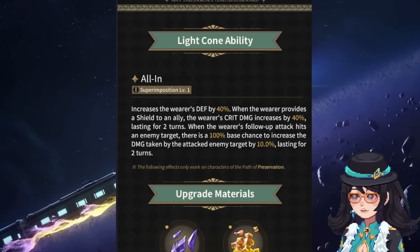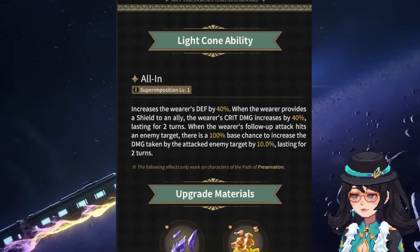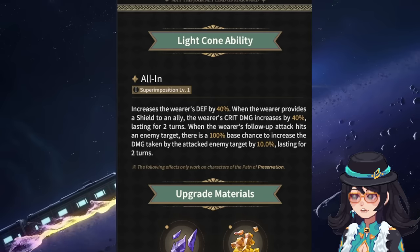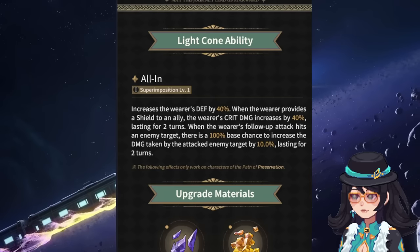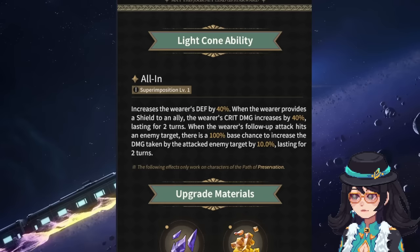Once we look into his kit, there's something that makes it even better. Additionally, when he uses his follow-up attack, there's a 100% base chance to increase the damage taken by an attacked enemy target by 10%, and this lasts for two turns. This will just be great for his own damage output, as well as for team members.